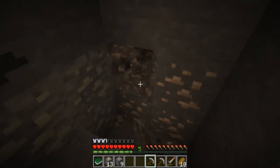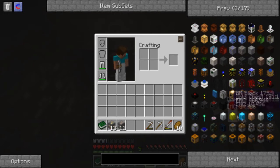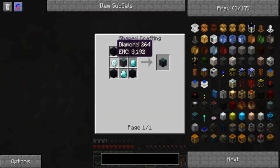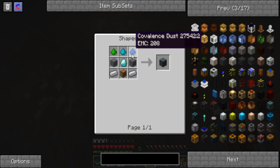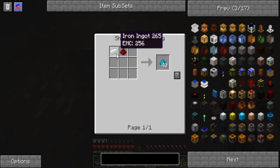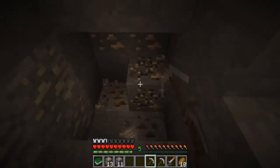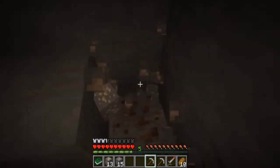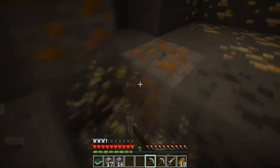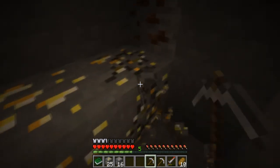I'm going to get iron, gold, and diamonds. I'm only going to get a bit of iron and gold and then go straight to diamond level. I need the energy condenser, which is created with diamonds, obsidian, and then you need the dusts — which consist of coal and cobblestone. The conveyance dust is redstone and iron ingot. Then with the condenser you can convert items using EMC — that's basically the currency for the chest. You can convert it to items with a higher EMC, using up the EMC and depleting those items.